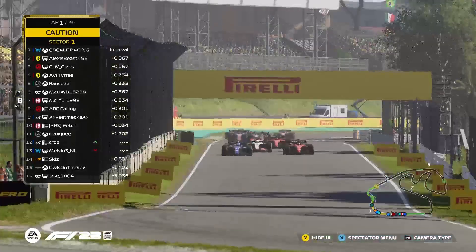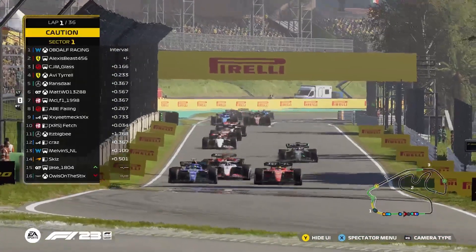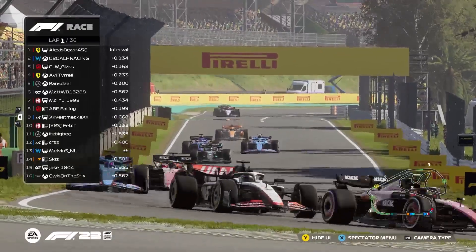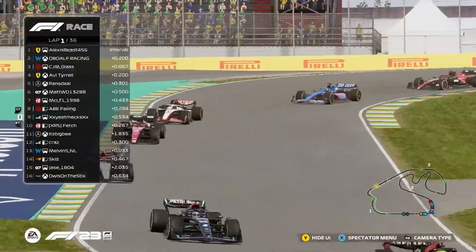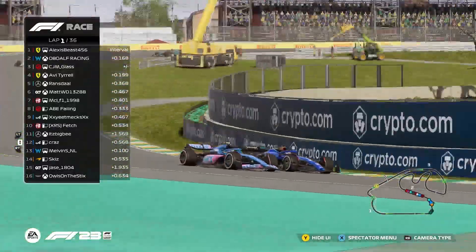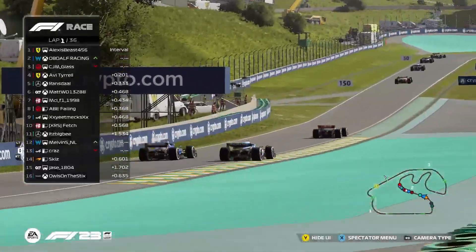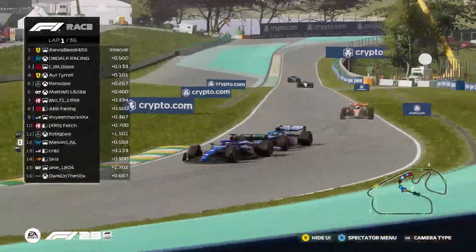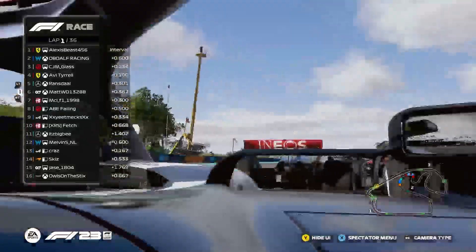Followed by Matt, and also MCL — he hasn't had a good start. Alf caught up in that incident in turn one. The Alpine of Kras is going to go for a move in turn four — actually that was the other Alpine, Kras, going for the move on Melvin. Still side by side as we come up into turn six, trying to claim the inside line but not close enough on this occasion.